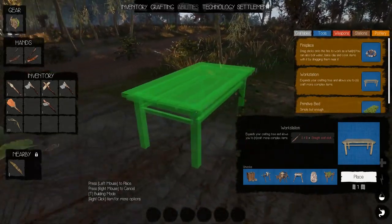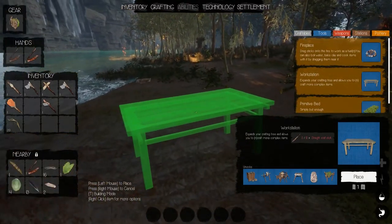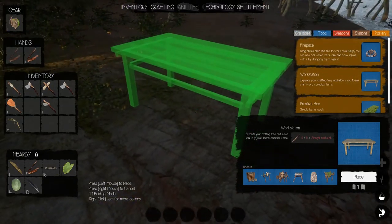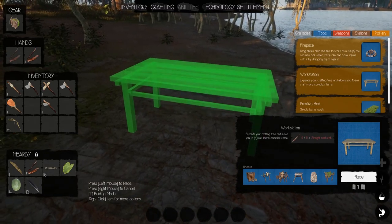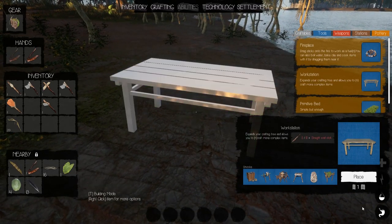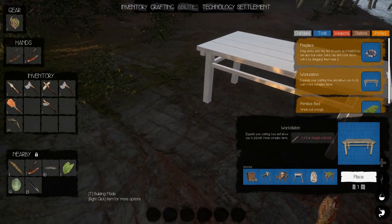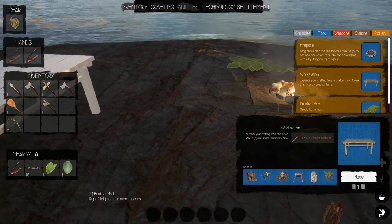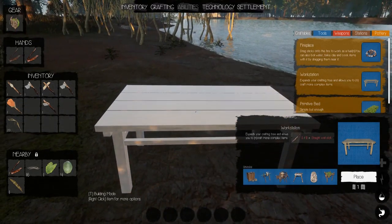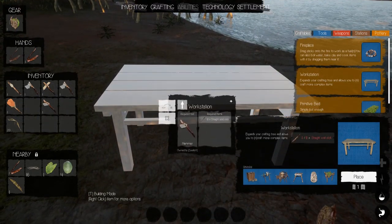Just anywhere in a nice clear area, because we'll put some chests around it. Good enough right there. We can always move stuff — that's the thing. We can move stuff. Okay, so we need 10 straight solid sticks.